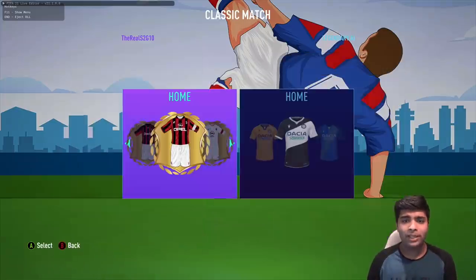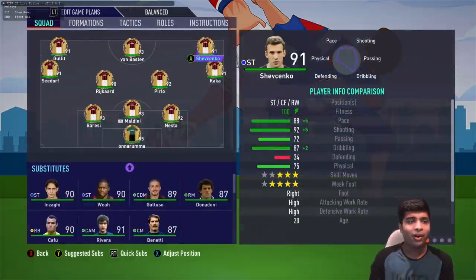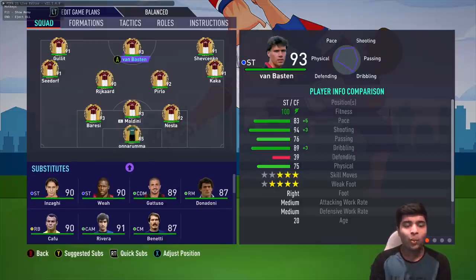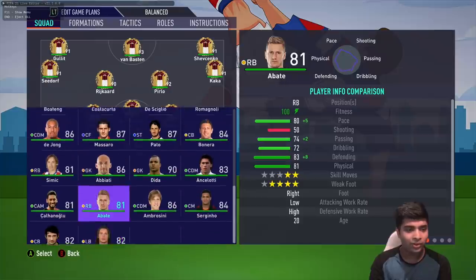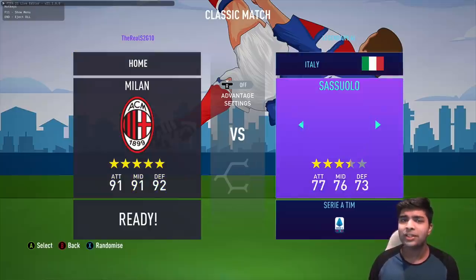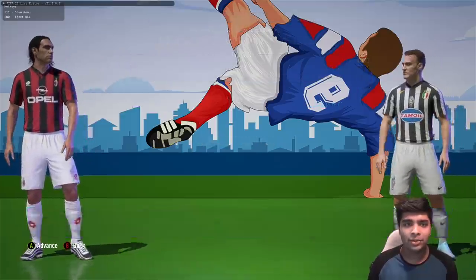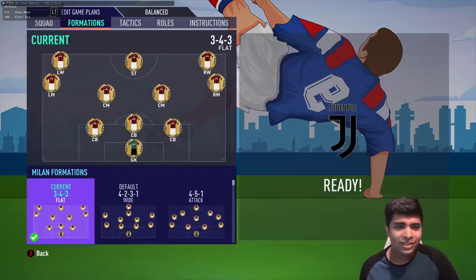Let's look at AC Milan's team. The Milan team is just nuts — Kaká, Maldini, Baresi, Nesta. I want to play with this AC Milan team, so we'll do Milan versus Juventus for this video. I'll also get to see Edgar Davids and his goggles in game. The Juventus kit lineup also looks cracked with Del Piero in there.